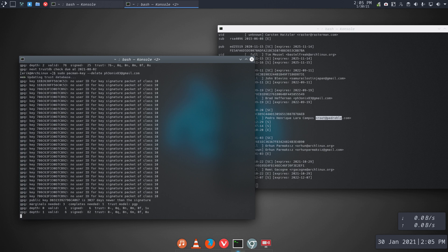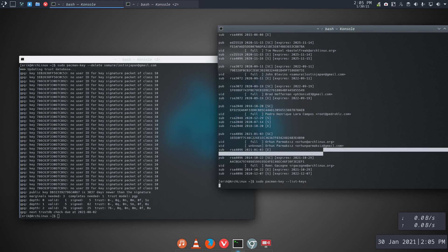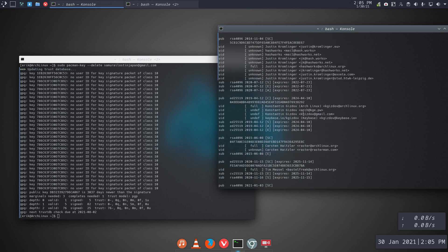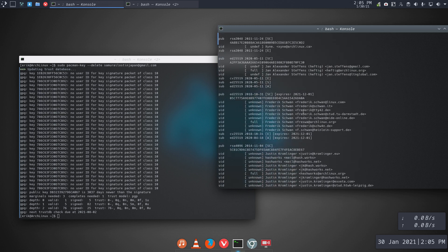Brad has a special key — okay, that's gone. If I list again, I'll have fewer and fewer keys. At this point I think I've got them all. I want to delete everything and start from scratch — this is an Arch Linux system now.